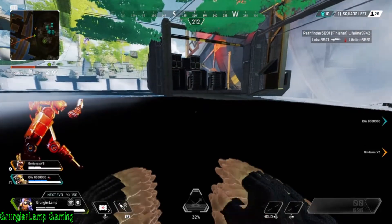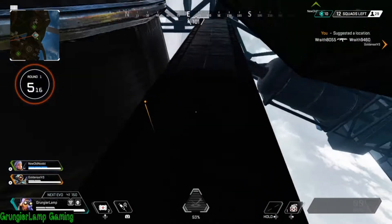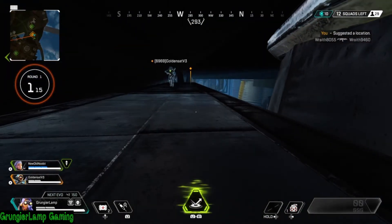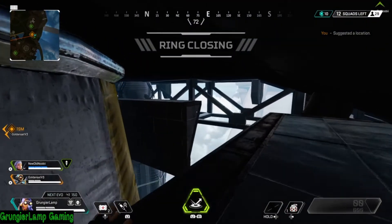Hopefully you guys enjoyed this quick tutorial on how to get under the map in Apex Legends Season 9. There are some pretty neat parts and with the trident you can boost to other areas. Make sure to subscribe for more and become a channel member if you want to see glitches before they come out to the public. Big thank you to my subscribers and channel members!